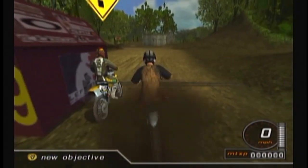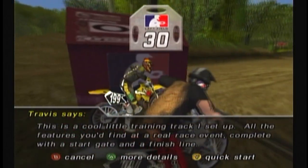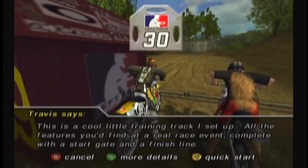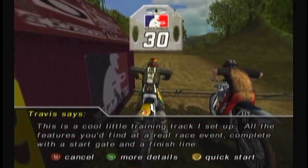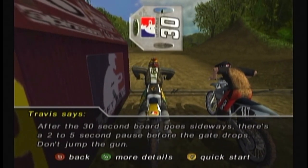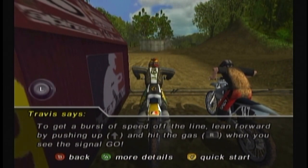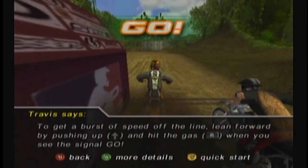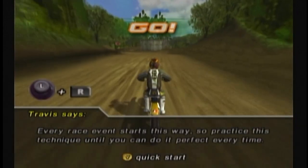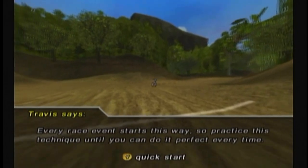Let's meet up with Travis and maybe learn some of the controls. This is a cool little training track I set up — all the features you'd find in a real race event, complete with a start gate and a finish line. After the 30-second board goes sideways, there's a two to five second pause before the gate drops. Don't jump the gun. To get a burst of speed off the line, lean forward by pushing up and hit the gas when you see the signal go. Every race event starts this way, so practice this technique until you can do it perfect every time.